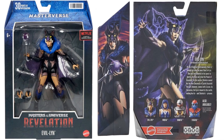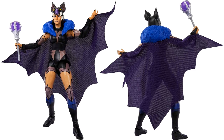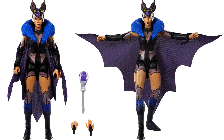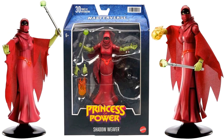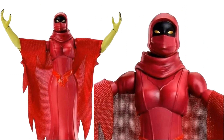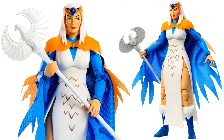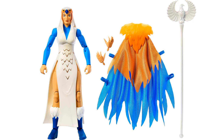Evil-Lyn is in package from all angles with her artwork. Front and back figure shots — got the soft goods bat wings and that bat sculpt on her head is awesome. Then Shadow Weaver — she's on a flight stand with extra hands, an effect piece, and her wand. In package. She has a soft goods cape as well — package from all angles. Sorceress is here with her staff and soft goods wings. In package — there are all her accessories.